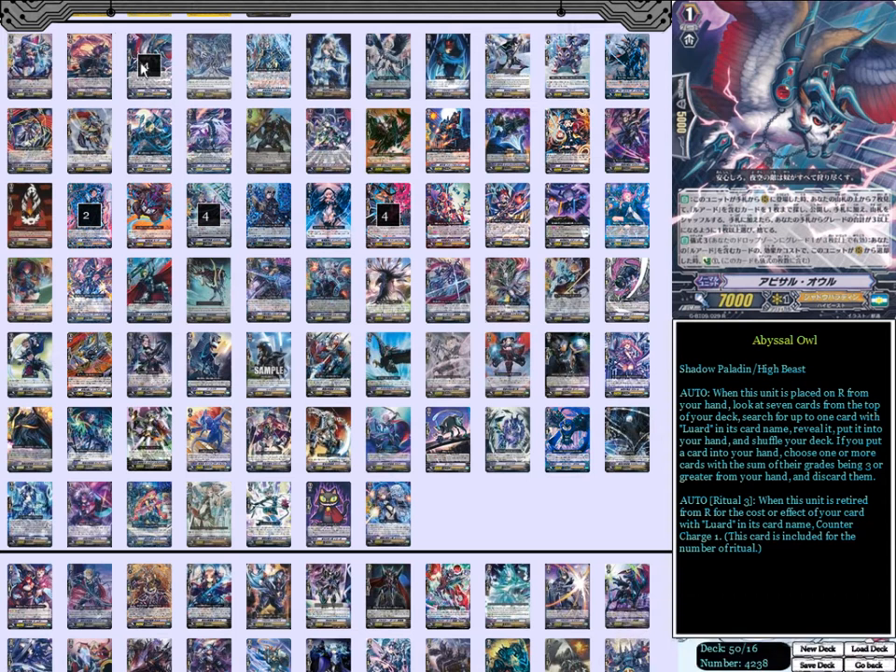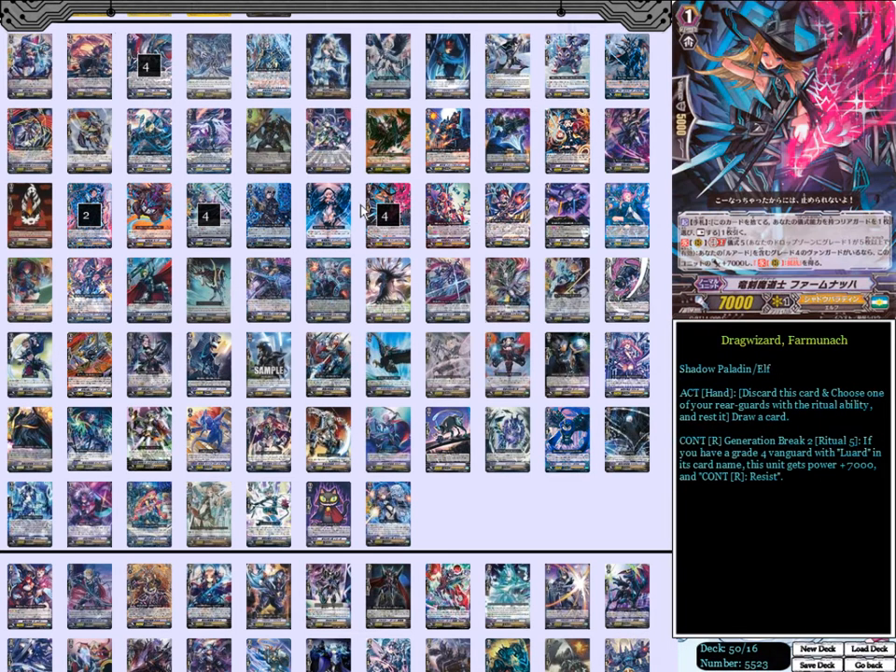Moving on, we have the four copies of Fominash. Activate from the hand: discard this card and choose one of your rear guards to rest it, draw a card. And continue with one of your rear guards to Ritual — Generation Break 2, Ritual 5. If you have a grade four Vanguard Luard, this unit doubles in power and gains resist. Of course, that only works on your turn since you won't have a grade four Luard otherwise, but it's just good to get you there.